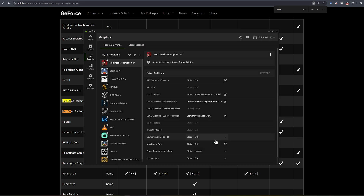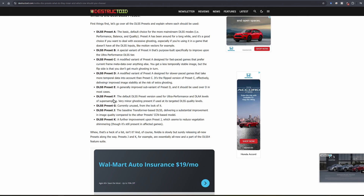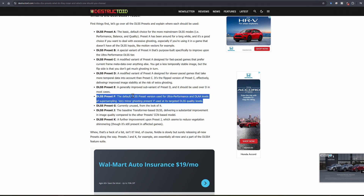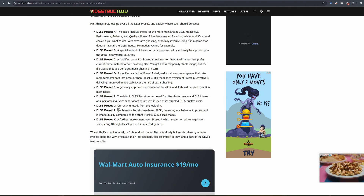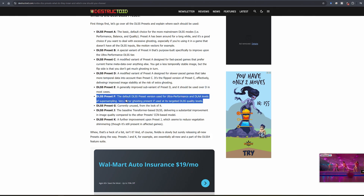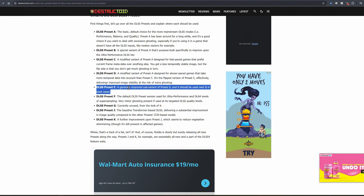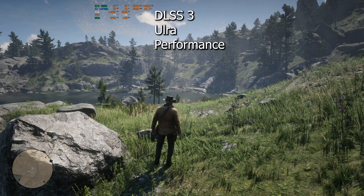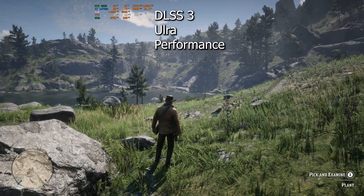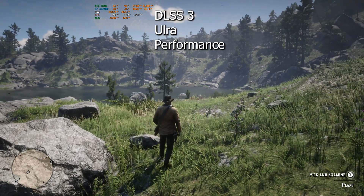We will actually be using model preset F here. This is kind of one of the newer versions — I think it's 3.8. But if you look at Destructoid, they kind of gave us an idea because NVIDIA did not give us what we have for all these. The baseline transformer is J, so if you're using J or K you're definitely using the new models. F should be giving us the CNN model. E is the most used one we've been seeing, so going to F is a little bit janky because most games were not using the F model. All right, we are currently using the old CNN model.